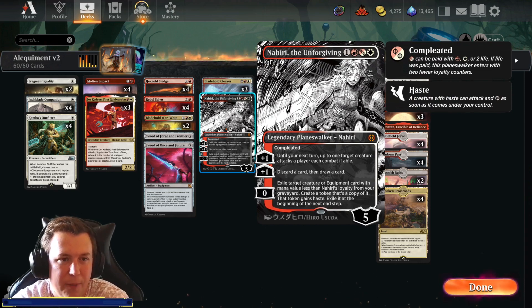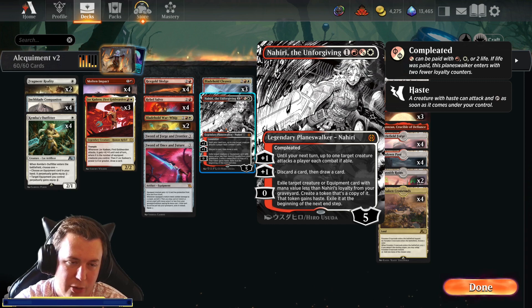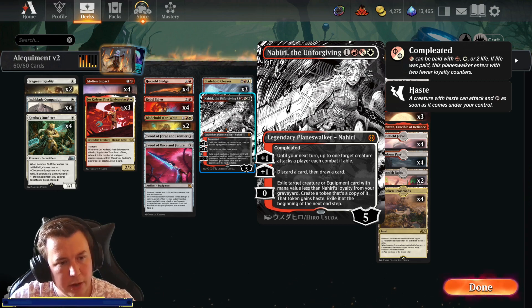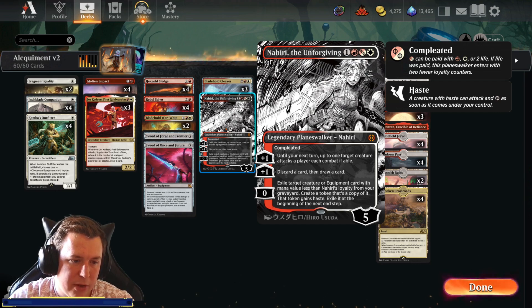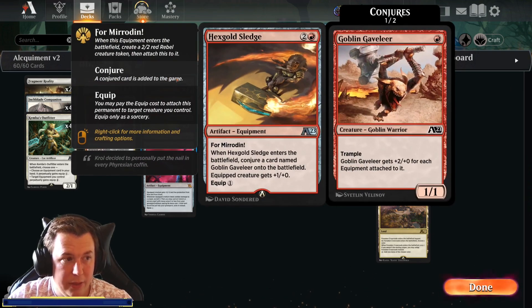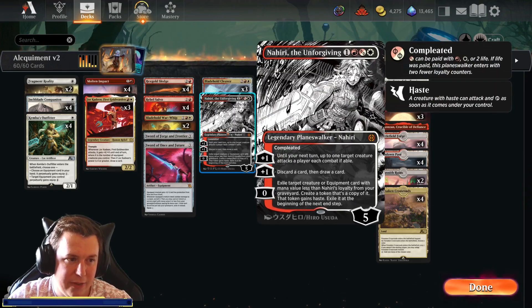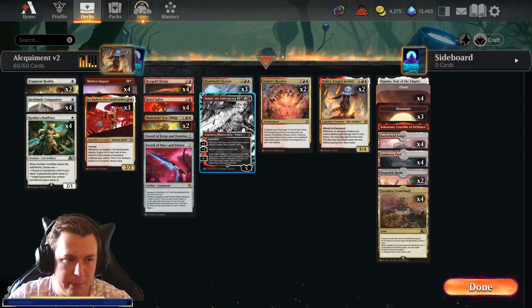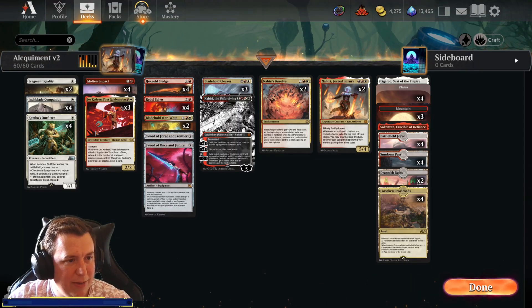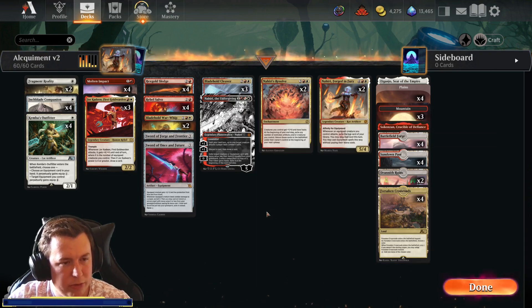We're running one Nahiri the Unforgiving — a 4-cost Planeswalker which is compleated, so we could pay 3 and 2 life instead. Plus one: until your next turn, up to one target creature attacks a player each combat if able — meaning they can't block with that creature and they have to attack, so we can force things like Sheldrids to attack us. We can also discard then draw. The zero ability: exile target creature or equipment card with mana value less than Nahiri's loyalty from your graveyard, create a token copy of it with haste, exile it at beginning of next end step. If we create a token of the Hex Gold Sledge it brings in the 2/2 Rebel and Goblin Gavalier — we use the sledge one turn and exile it but keep the tokens, which is a very nice combo.